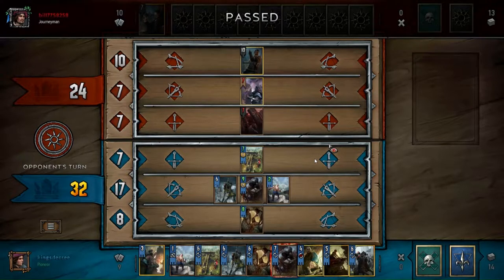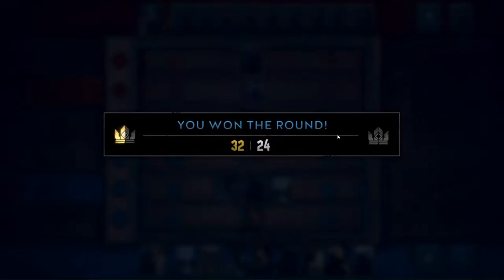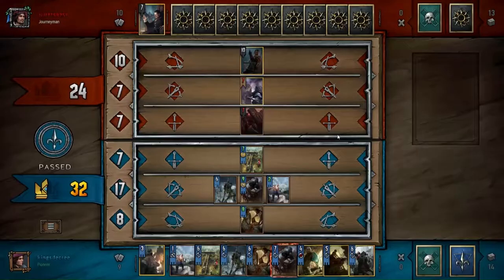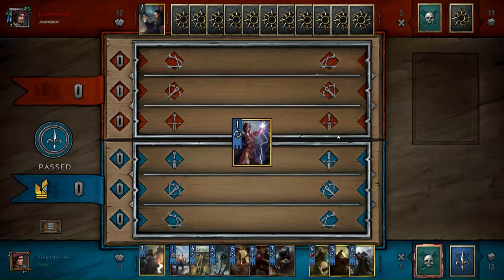Okay, I just didn't press pause. So — how and why is mill good? Mill is good because it punishes even moderately thinning decks, all the way up to heavy thinning decks.